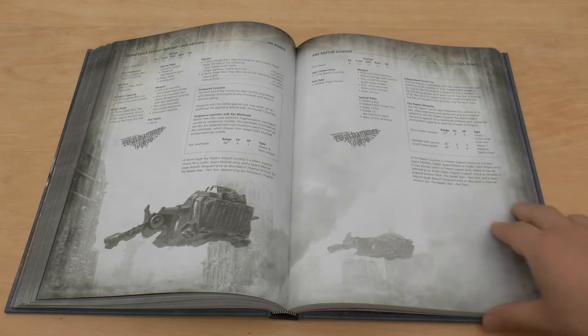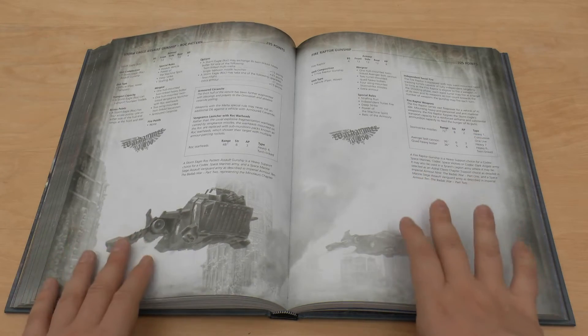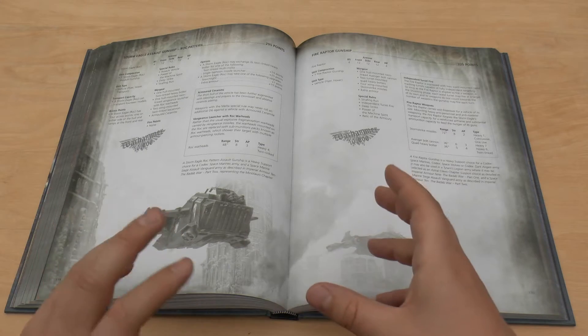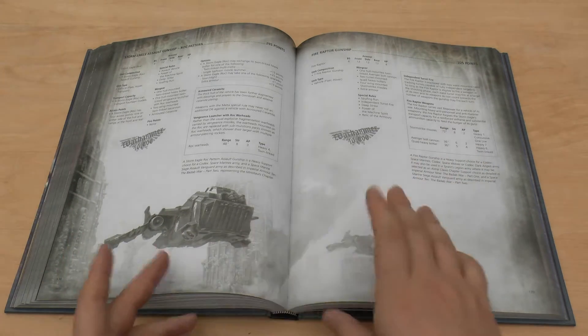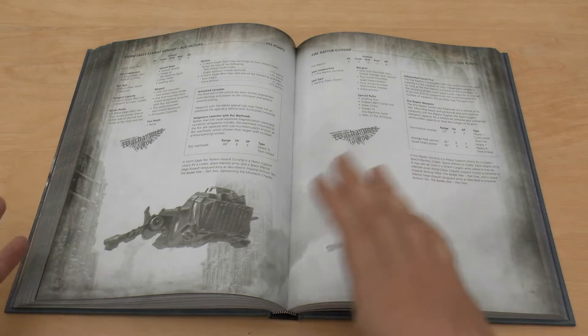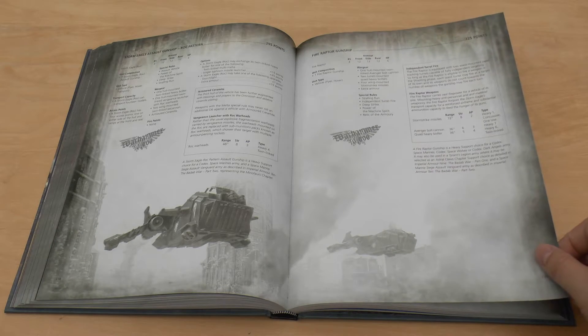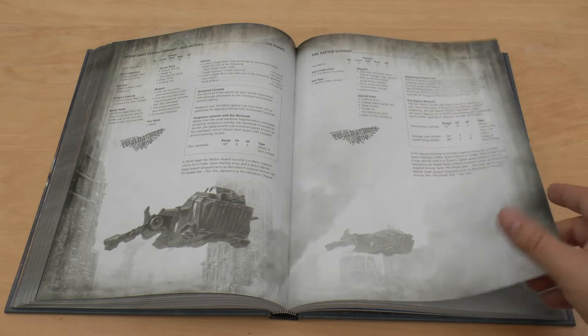And speaking of another cool model — the Fire Raptor gunship. These models look awesome, I'm really a big fan. But they're an absolute pain to build because they're a combination of resin and plastic. Either have it all resin or all plastic, but when you start introducing some plastic elements into it, it becomes really difficult and lengthy to build, to get all those pieces correctly aligned and together.